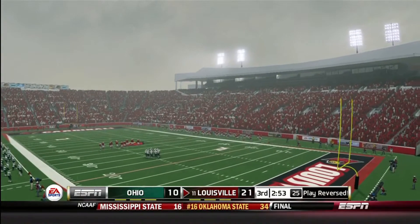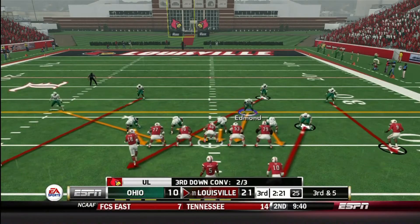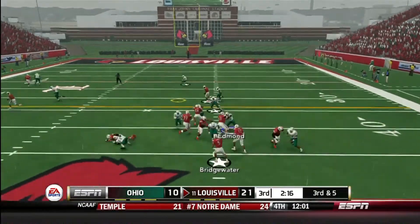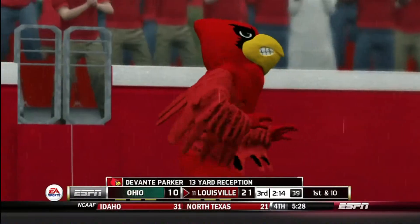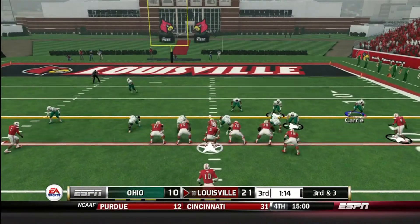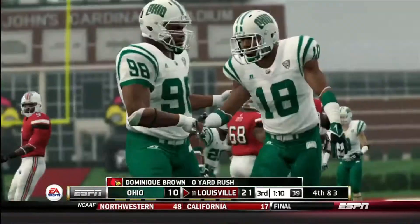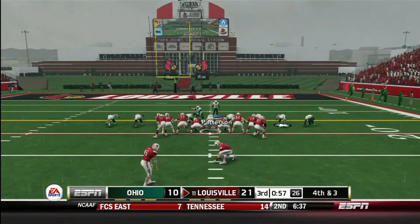I was devastated — I just wanted the momentum to finally shift and get back in this ball game. But Louisville throws it to Parker, who takes it to the 25 yard line. This is the biggest momentum swing of the game — we had a possibility of making it a one-score lead for Louisville, and now they're going to kick a field goal to make it 24 to 10.